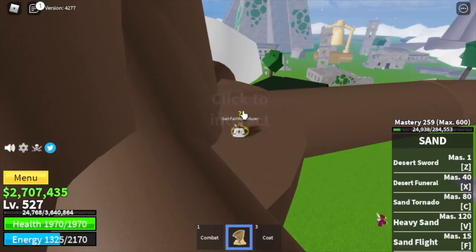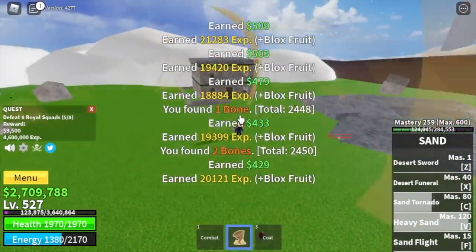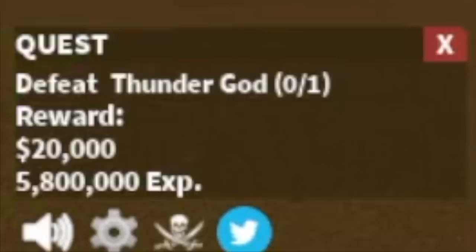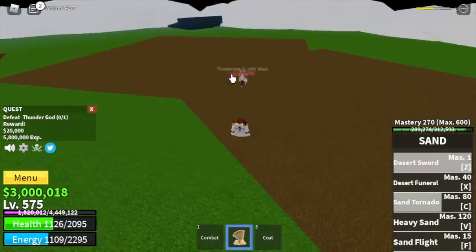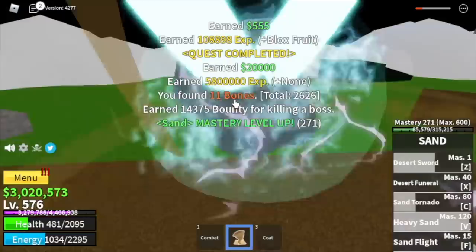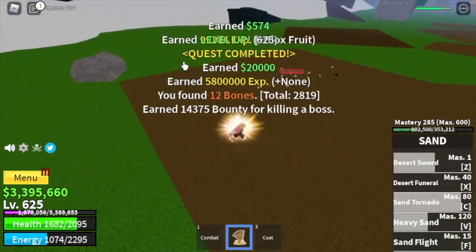We're gonna skip the Shandas and go straight to the Royal Squad. You can lure 4 or 5 at a time. Use your skills — it's great that we have lots of AOE damage skills so we can grind faster. At level 575, you can start defeating the Thunder God. Use your skills, dodge, wait for his skill, then use your skills again. You can do server hop here until you reach level 625.